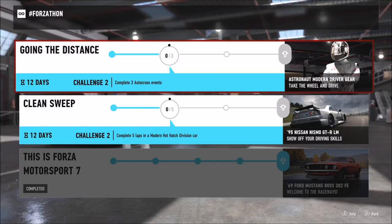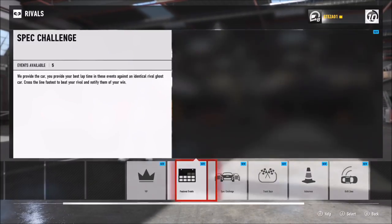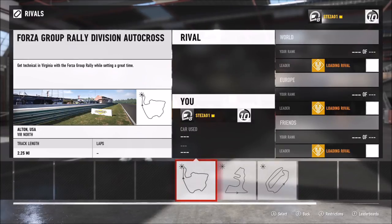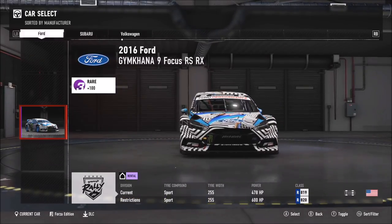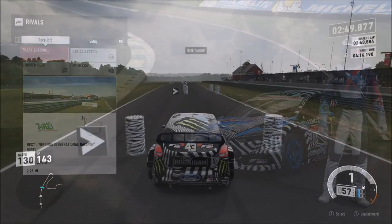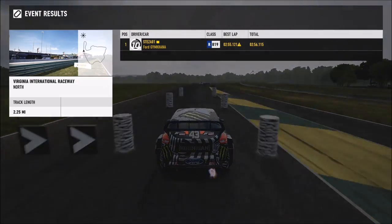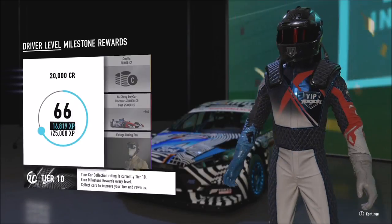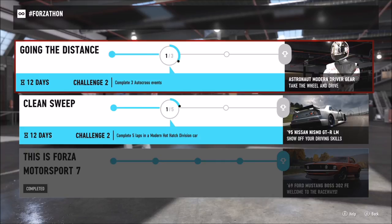Challenge two wants you to complete three autocross events. This isn't hard — go over to Rivals mode and scroll all the way across to autocross. There are exactly three events. It doesn't matter if you don't beat the target time as long as you complete and cross the finish line. I managed to beat all three target times. The first one I did was in Ken Block's Focus RS — they're not that hard, though a bit time consuming at about three to five minutes each. I went back to the Forzathon tab to confirm it was completed, then did the other two.